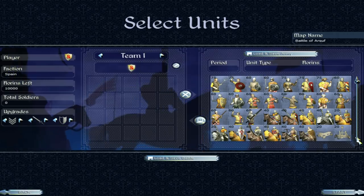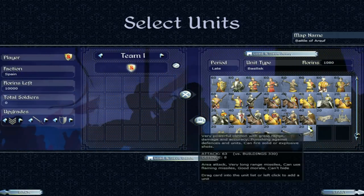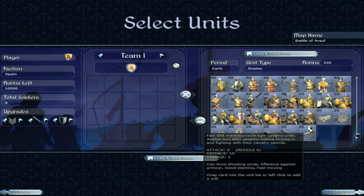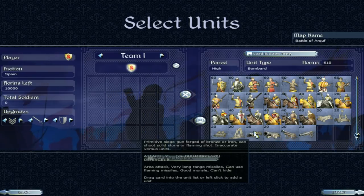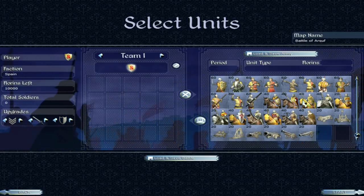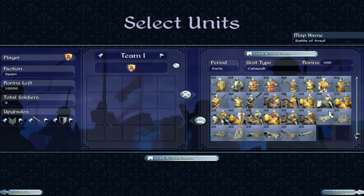I've covered the siege equipment before — it's pretty much the same for all factions. I talked about it in the England faction guide, so if you want to know about ballistas and all that, go check that out there. I don't want to repeat myself every single faction guide.